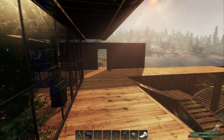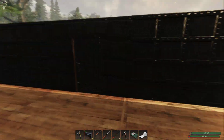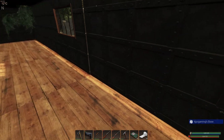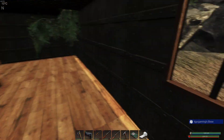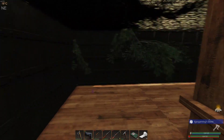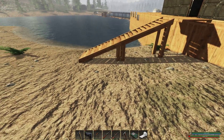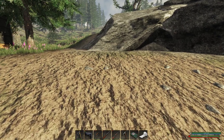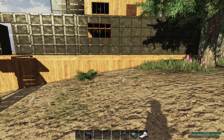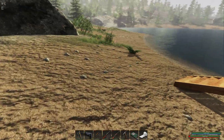Hello everyone, this is KJ, welcome back to Subsistence. We need to do a little bit of building today. There's not enough room here — we could go over here but there's a window right there. Is there enough room over here? I don't like the place I chose necessarily. It comes out one and a half foundations, which is about right — talking about the vehicle construction bay of course.